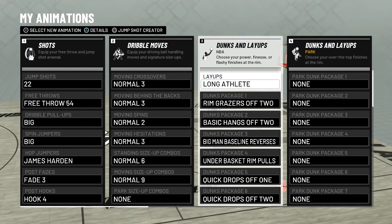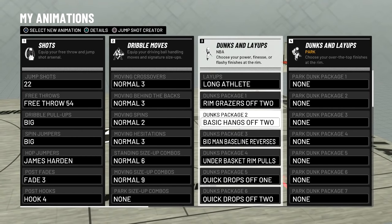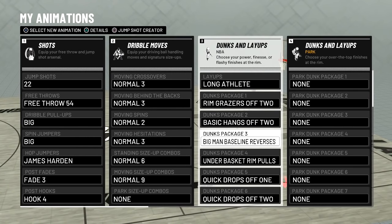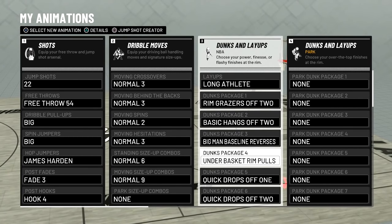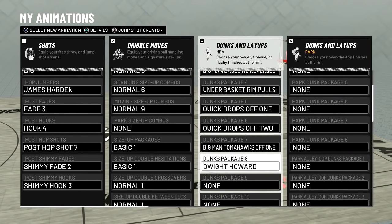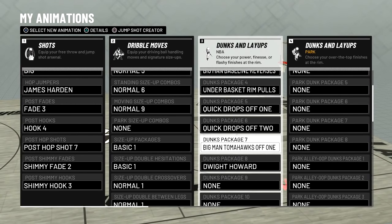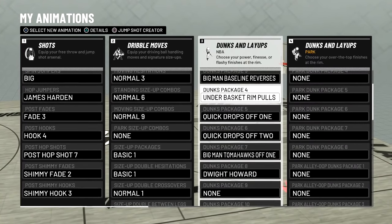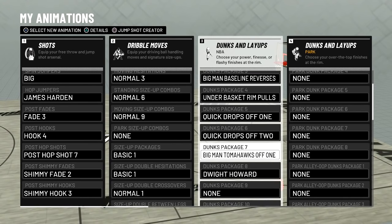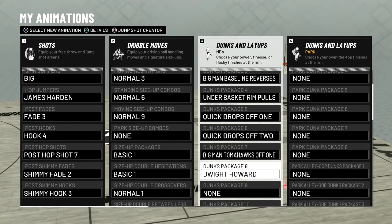Now this is the biggest thing for my post scorer — I need these animations to be successful. I got Long Athlete, which is good. I got Rim Grazers. Make sure all you big men get Big Man Reverses — if you go for Postman Technician, you blow by your guy and can easily do a reverse dunk, and you're gonna get a dunk pretty much every single time. I got Big Man Tomahawks off one, which are really nice, and I have the Dwight Howard dunks. Dwight Howard dunks are really nice — they don't get blocked like last year. This year they're really glitchy. Make sure you use all these: Quick Drops, Big Man Tomahawks, and Dwight Howard dunks — you should be fine.